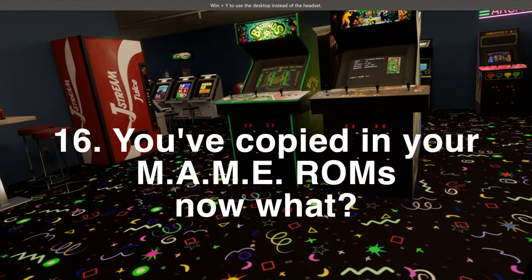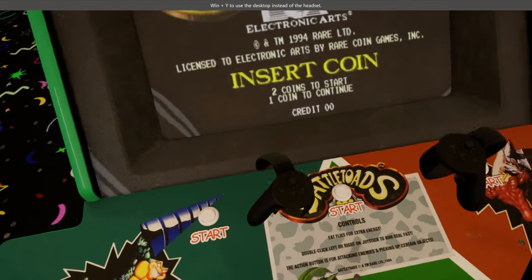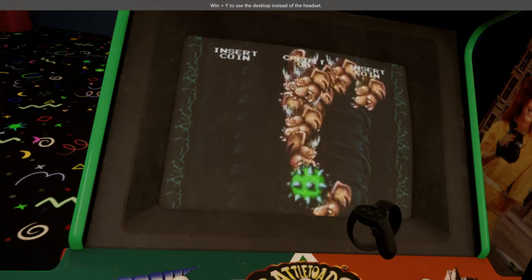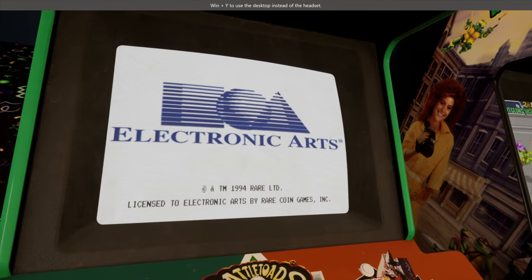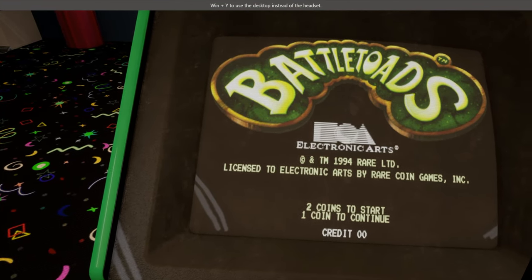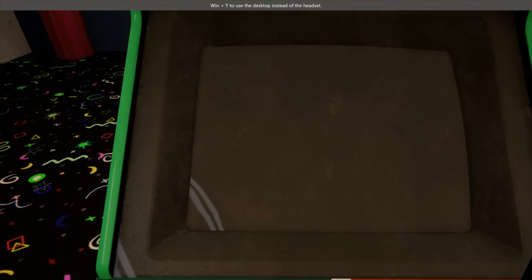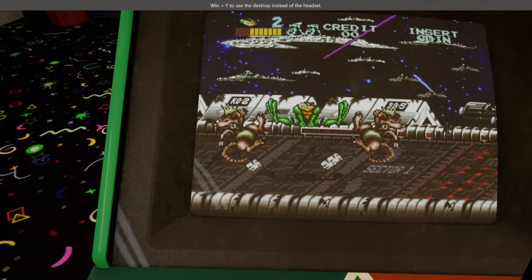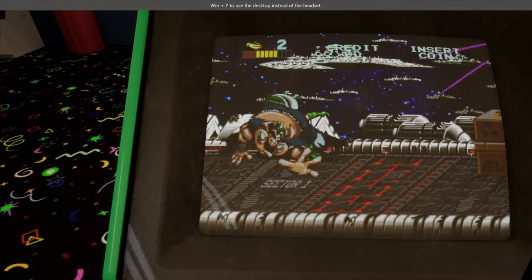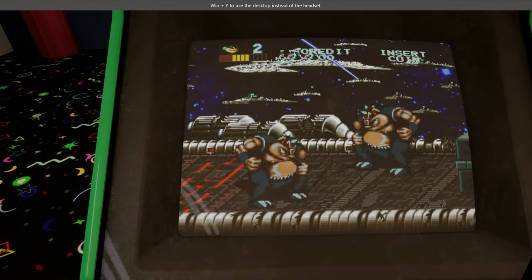Once you've got those ROMs loaded into the ROM subdirectory, just fire up the Arcade Time Capsule. When you walk up to a machine, grab it with your VR controller and that action will start the MAME emulator and automatically load the right game ROM for you. Then you can play the game just like you would in MAME, but now you're playing it within the beautiful VR environment — which is awesome. You'll need to credit up the machine just like back in the day, since it's running essentially the same code as the original machines and expecting you to insert a coin. The coin insert will already be mapped to one of your arcade controller buttons.